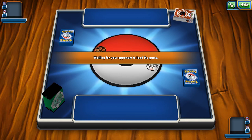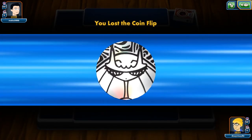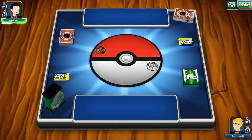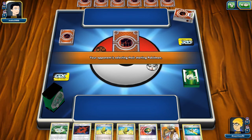I see a Fighting deck box, so this will be a pretty tough matchup since Fighting is very strong with all its damage modifiers. Luckily on our end we have some damage modifiers as well, plus damage-reducing mechanisms like the stadium and Fighting Fury Belts. We take a mulligan here on our opening hand.